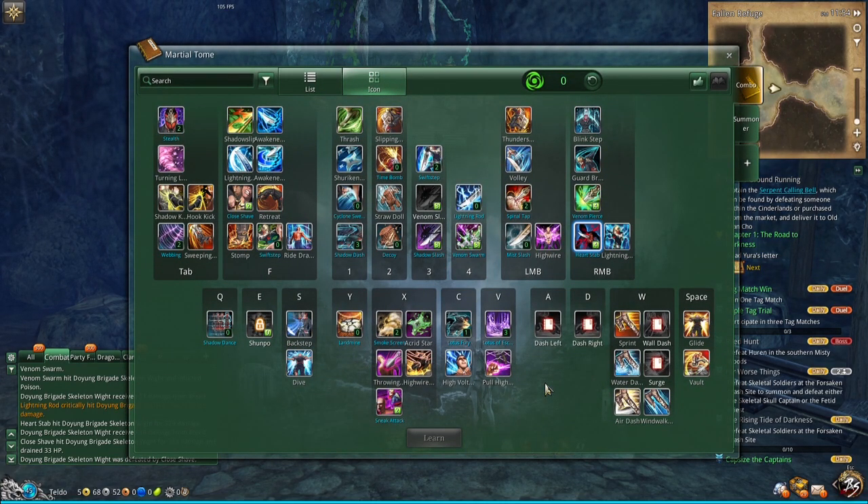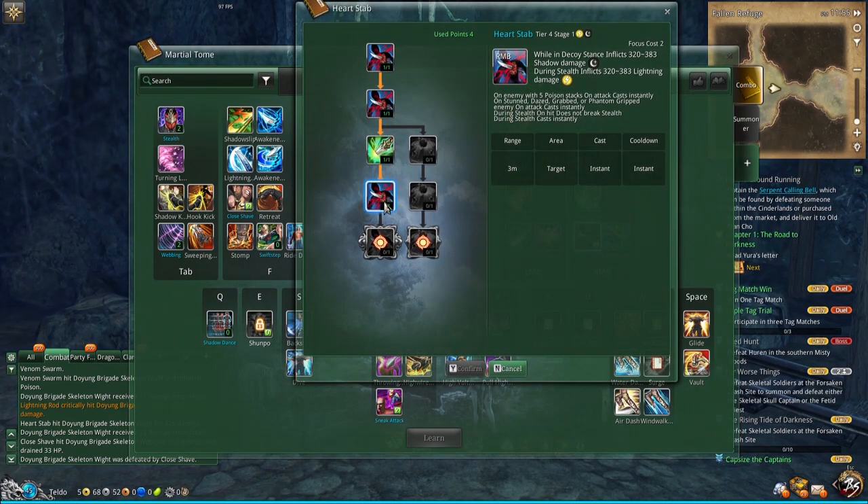So let's have a look at which talents we need to pull this off. First of all, you definitely need 4 points in Heartstep. It's your right click, it's your main source of damage, and you need 4 points so you can actually do the animation cancelling, which is very important. It allows you to cast instantly on stunned enemies or on enemies with 5 stacks of poison, though that isn't as important here.